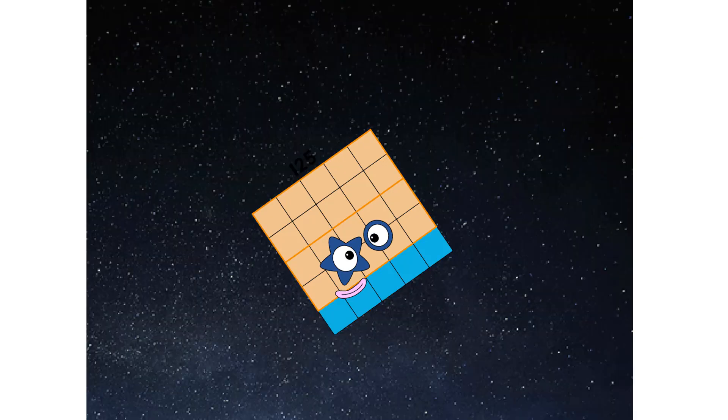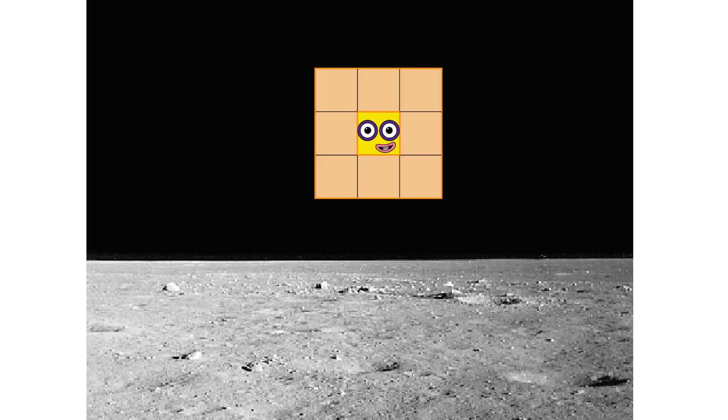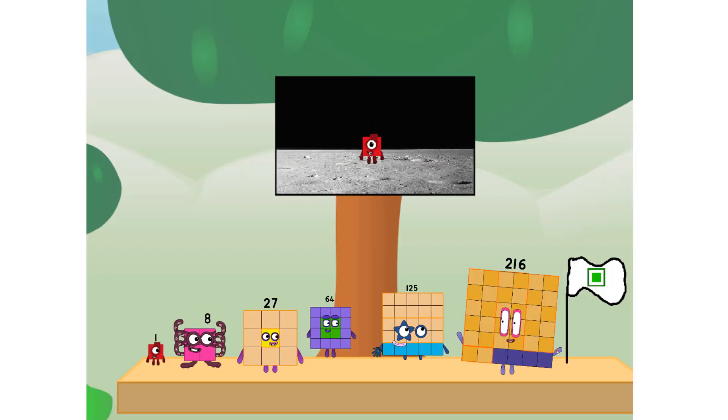We've reached space. Second stage complete. Entering lunar orbit. Launching lunar lander. The cube has landed! We did it. The only thing left now is to plant the cube club flag — Number Land!